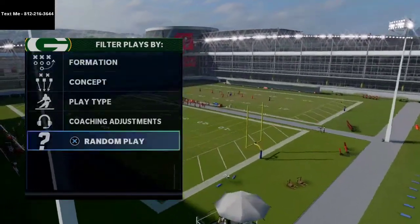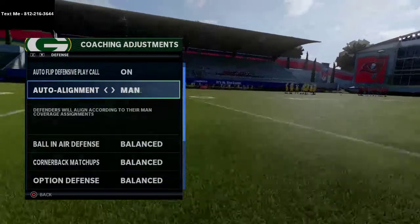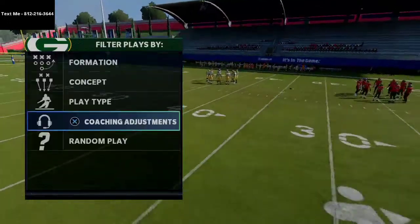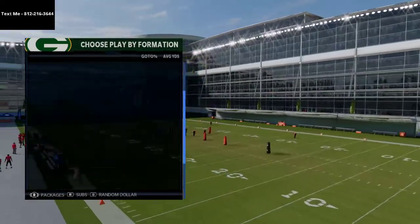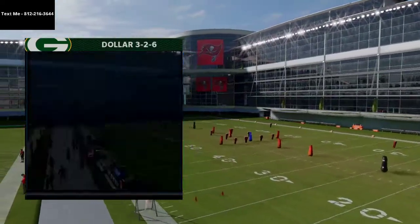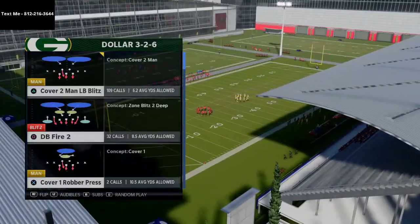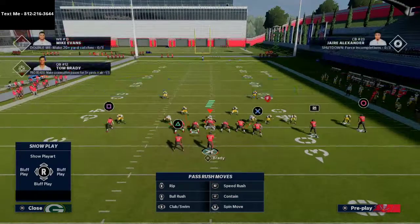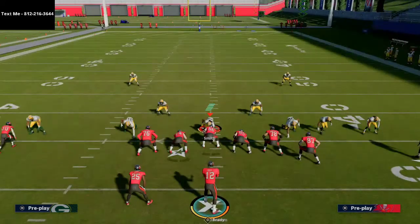A lot of people, when they run man coverage, will come out in their coaching adjustments — maybe default alignment — and man-align. I'm going to bring out the dollar 3-2-6 and run cover 2 man linebacker blitz. I'll hit man align and press coverage, and what you'll notice is this linebacker on the outside is matched up against the running back.